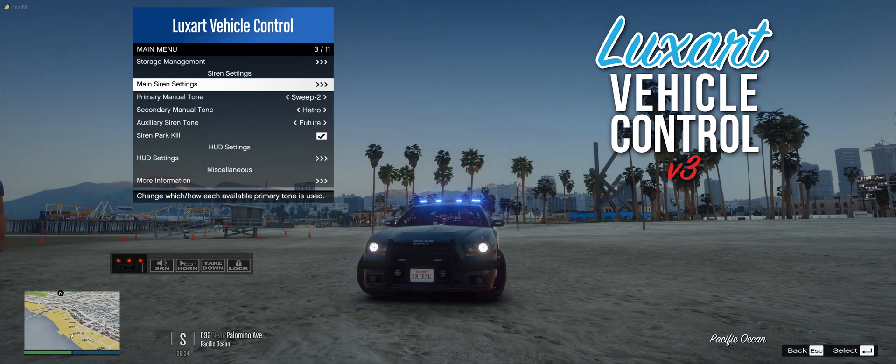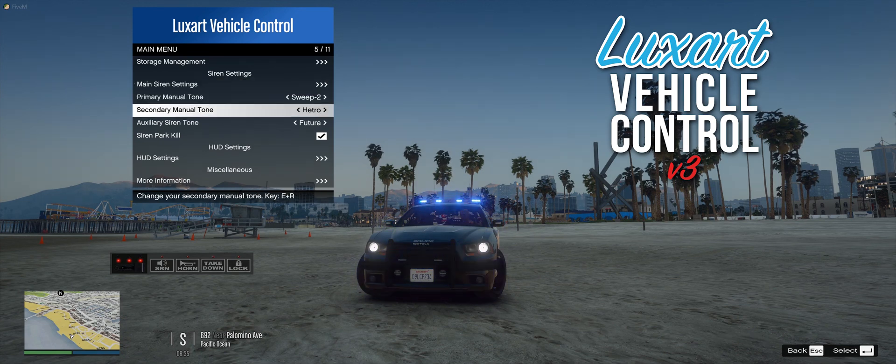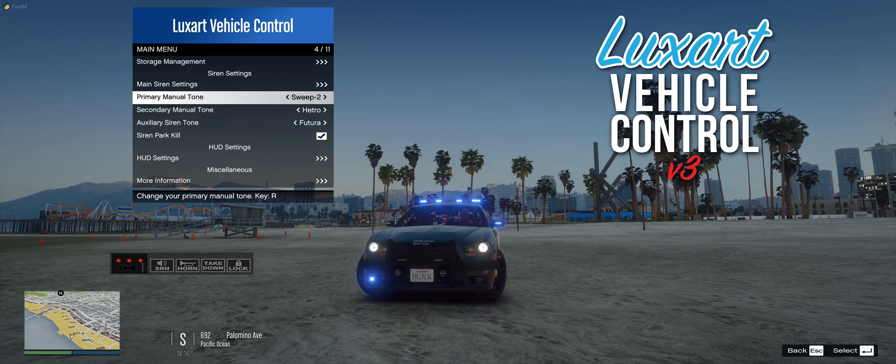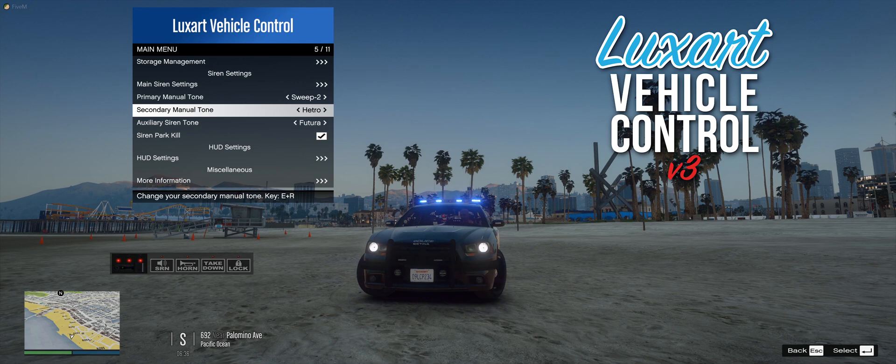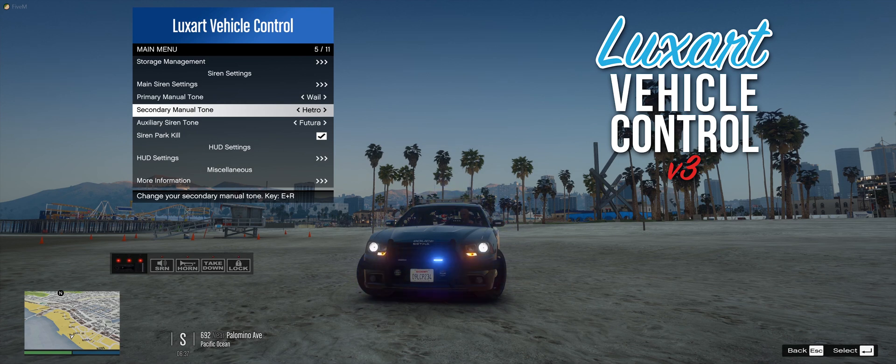Of course this is customizable by the end user — you can always change what these are. Luxart Vehicle Control also enables you the ability to change what your primary manual tone, secondary manual tone, and auxiliary tones are. The default keys for these are going to be R, E and R combined, and up arrow respectively. So we can change what tones are played when we hit our manual key assignment.